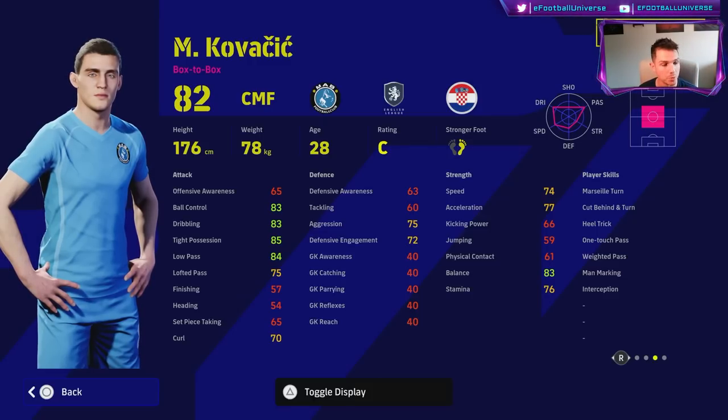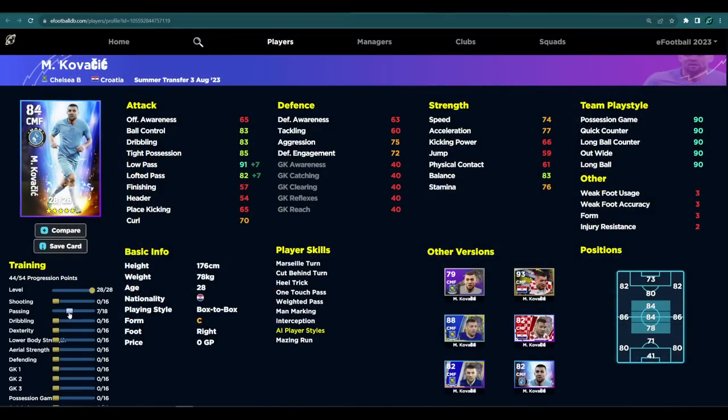I would 100% be playing Kovacic as an attacking option. When you actually train him up, you can get his Low Pass to 90 very easily, and the Dribbling into the 90s very easily. His Dexterity and Balance are going to be insane for a player you wouldn't consider really fast, and he also has decent Speed and Stamina. You still have six points left over to throw wherever you want. As a center mid or box-to-box I wouldn't rate him too much, but as an AMF the stats are insane — especially the Balance, the Heel Trick, and the One Touch Pass. It's an excellent card.